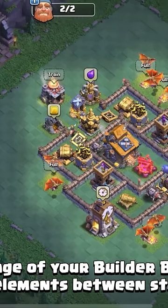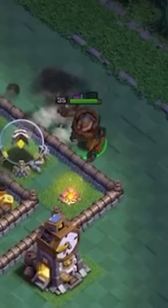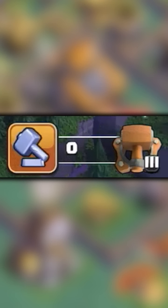All the defenses and traps appear to have new levels. The Battle Machine on Stage 1 appears to have a new three-dimensional design, and there is a new icon for the Builder Base League system.